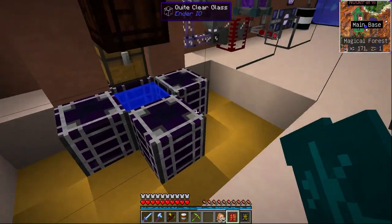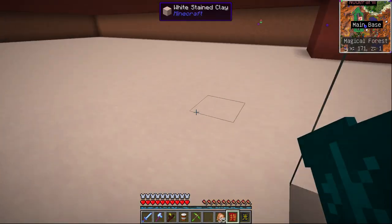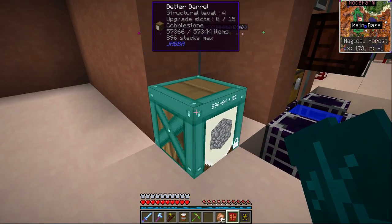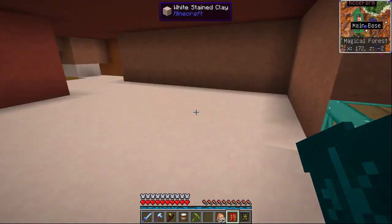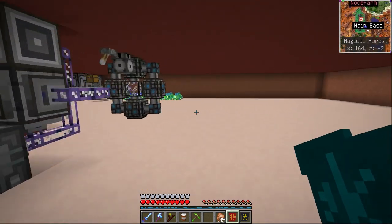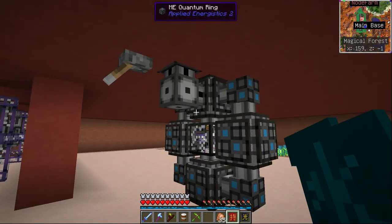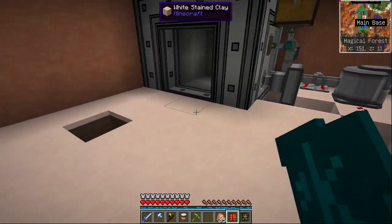Behind there are a bunch of level emitters that keep the crystal growth accelerators online for the duration of crafting. Here's our cobble barrel - there's actually a cobble gen underneath it and it's also attached into the AE system. This is our quantum bridge to our moon base and here are the beginnings of some experimentation with pneumatic craft.